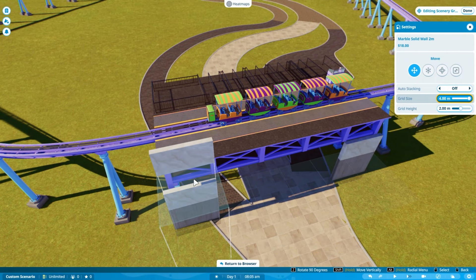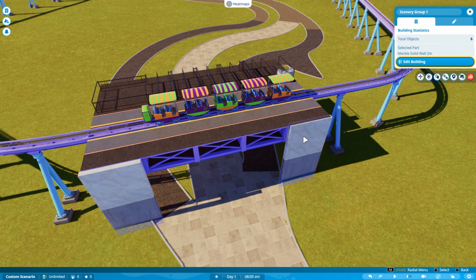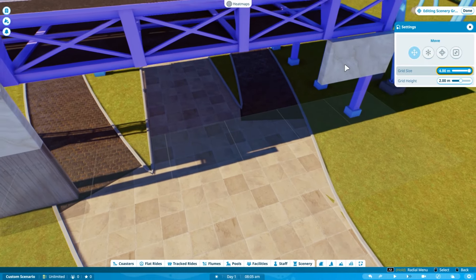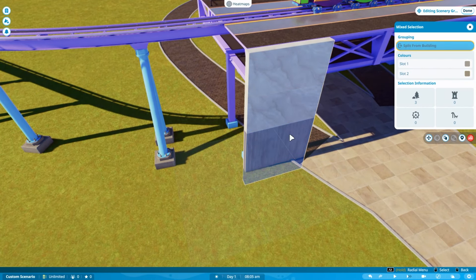As with every great game, there are also some bad things to talk about, and this is a video I never thought I would need to do. We are going to talk about the absolute worst thing of my playtest of Planet Coaster 2, and that is going to be the building and the UI as a whole.